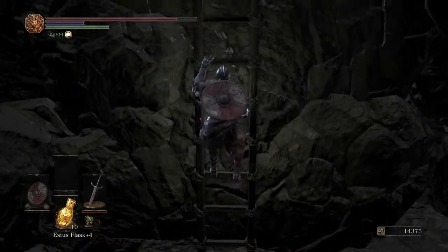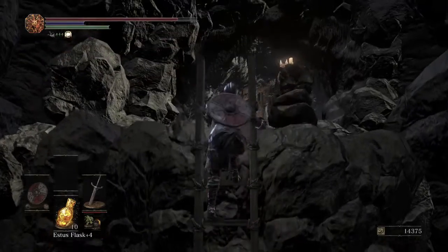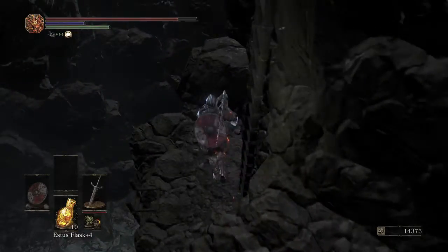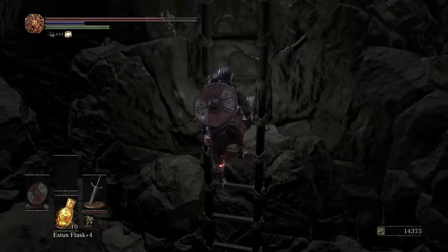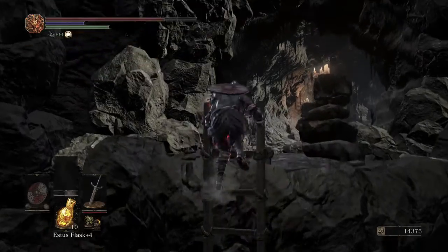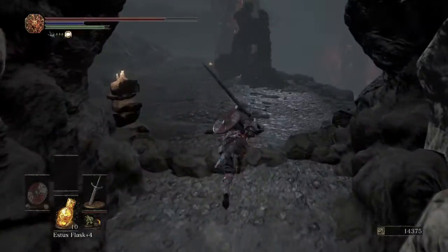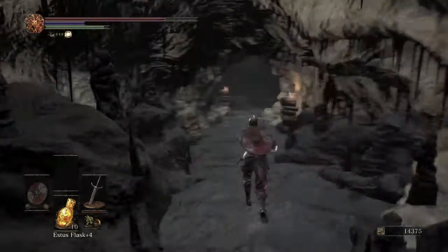Take the second ladder up and as soon as you get to the top, don't drop off to the right without grabbing the item there first — the Dragonrider Bow. That is the best bow for a quality build. It does great damage, and if you have a quality build it should be your default bow since it does enough damage to take out pretty much anything you'd want a bow for, fairly quickly.